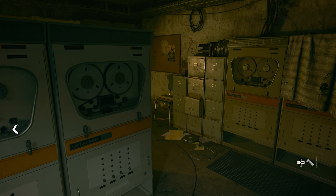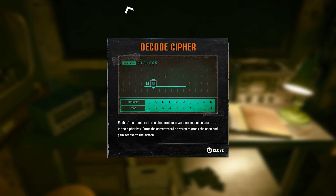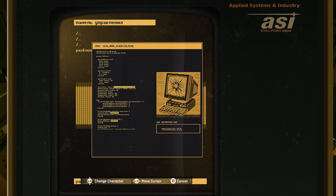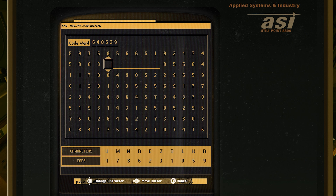This time we need to create words based on the cipher at the bottom of the screen. The four words we have to make will always be the same, however I believe their order might be different. The words are Bunker, Room, Holding, and Open.